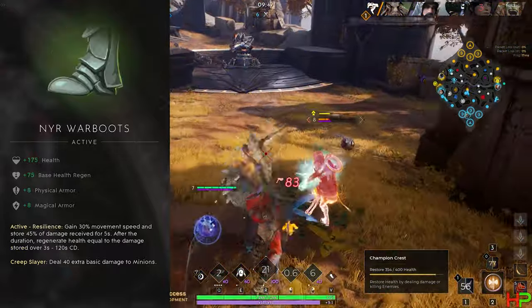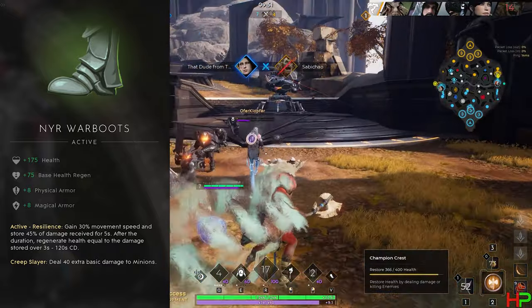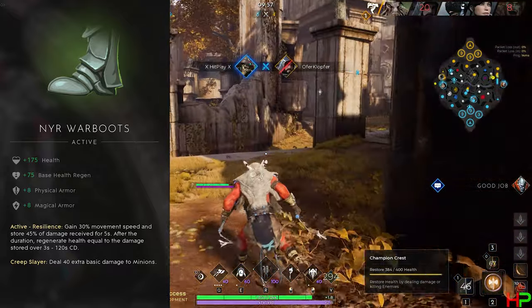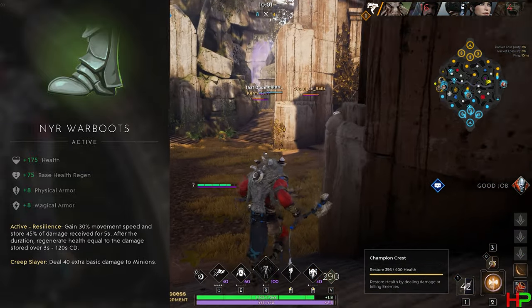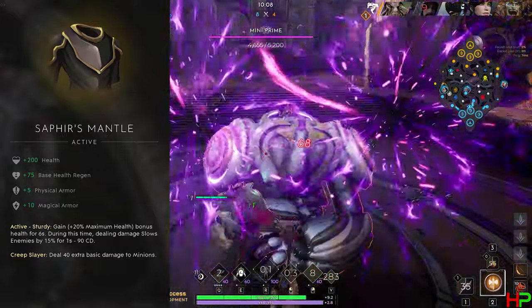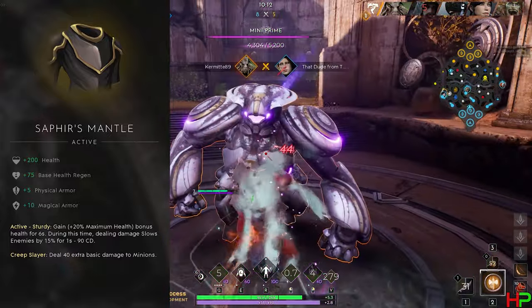Second spot is Near War Boots — it stores 45% of the damage taken during the activation and heals you for it after the duration, which in a teamfight can be really useful for survivability. On top of that, it also gives you 30% movement speed, which helps for chasing down fleeing enemies or creating a gap to escape. The final spot is for Saphir's Mantle. It could be good, but its 20% health bonus isn't really why I would take it most of the time.